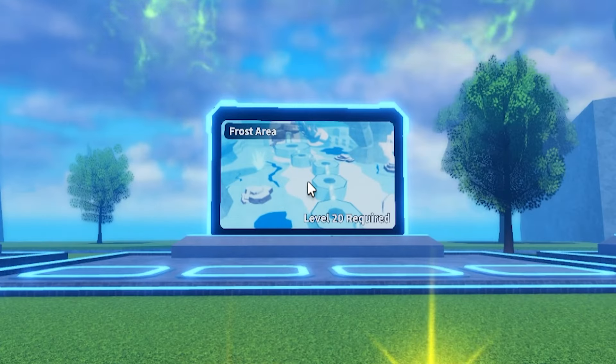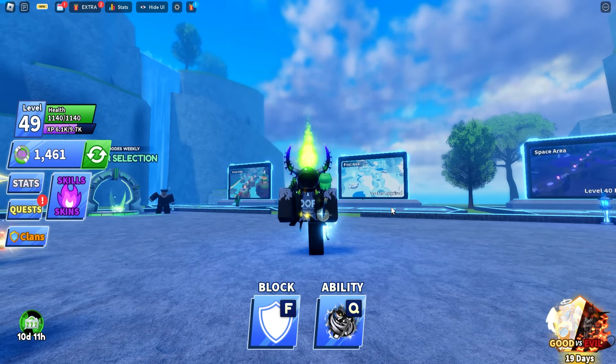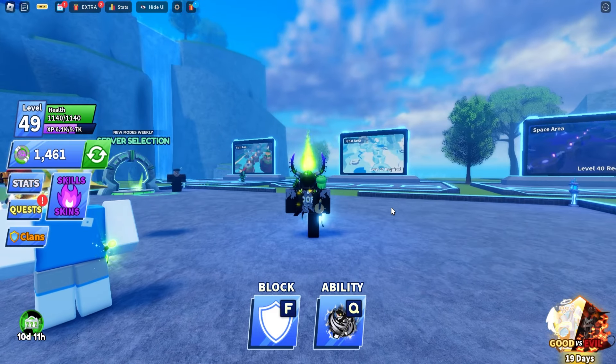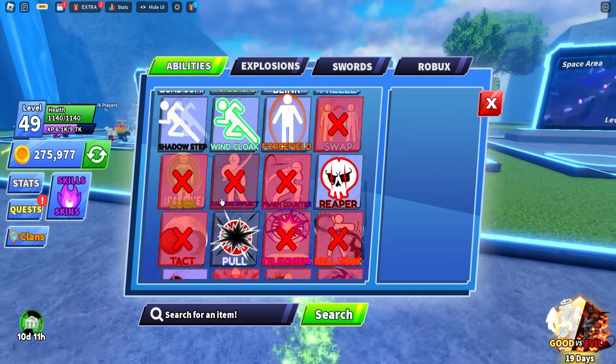The space area is insanely hard. The good thing is we've got a lot of stats already maxed out — health level 40, ball damage level 40, cooldown level 40 — and obviously we can only use certain abilities.